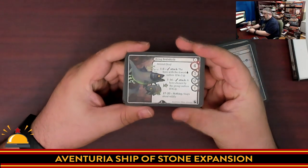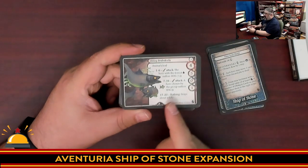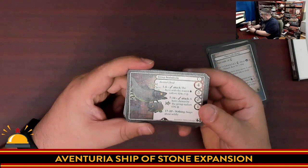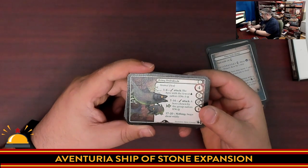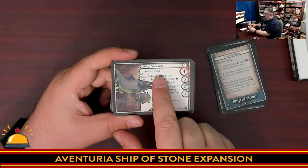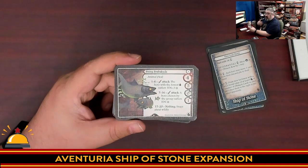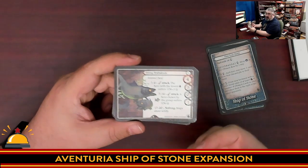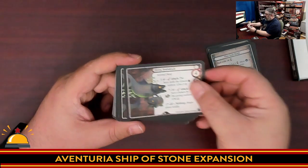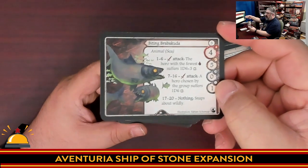One of the best things about Adventuria is every time you buy an expansion, you get new henchmen cards like these. These get mixed in with every henchman you own. For example, this is a Biting Barracuda — it has the Animal Sea keyword. Now that I own this card, if I mix it in with the rest of my cards and go back and play Ship of Lost Souls, that has you make a henchman deck filled with all the Animal Seas you have. So these Biting Barracuda could show up in my previous adventures. It's something I love about the game.